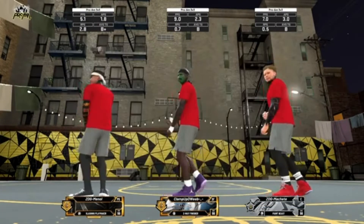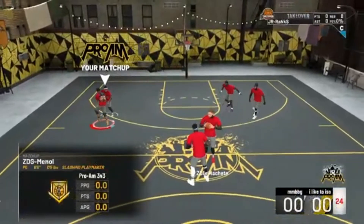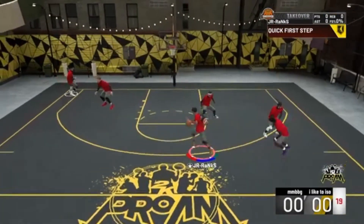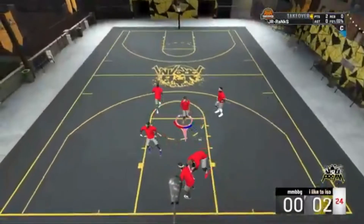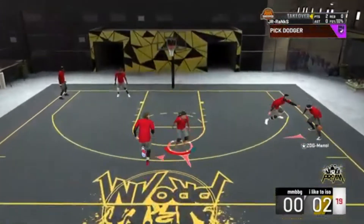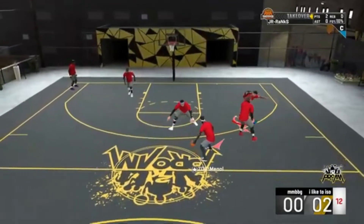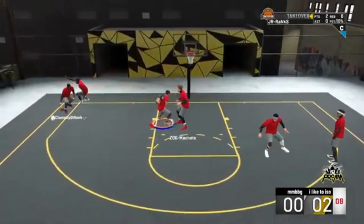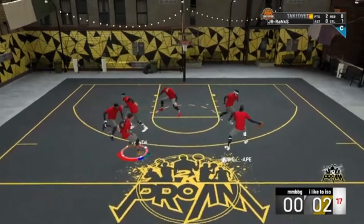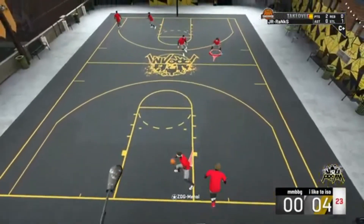Our first game we get a quote-unquote calm game — a 99 and 98/98 slasher playmaker, two-way finisher, and paint beast. Idealistically this lineup is pretty guardable; the slasher playmaker is going to be the only guy that can shoot threes consistently. You see me taking it to the rack instantly — that's just what I do. With the two-way three-level facilitator it doesn't matter, you can do everything.